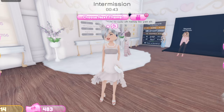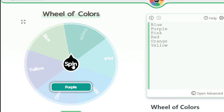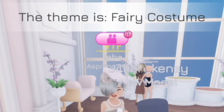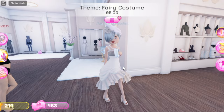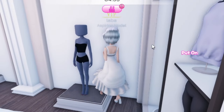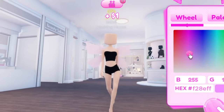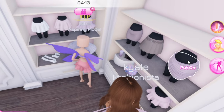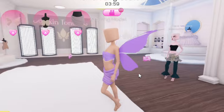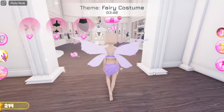Let's go ahead and pick my next color. I got purple! The theme is fairy costume — it's time to get into work. Let's be really fast. First let's get the wings because we're gonna be a fairy, and these are gonna be light purple. I love this top — let me change its color. I want to make my wings lighter too.